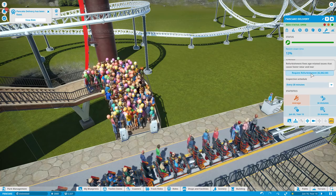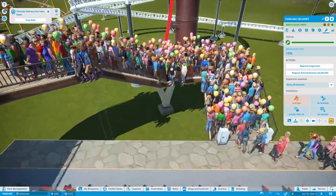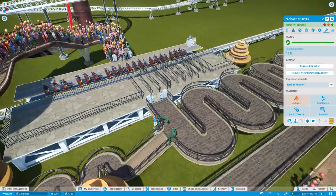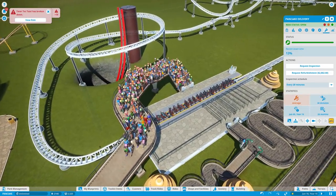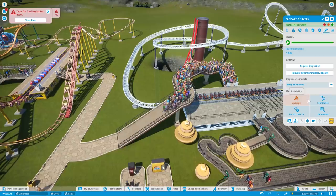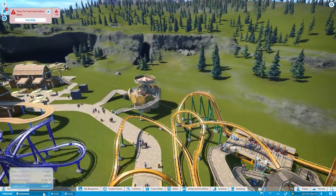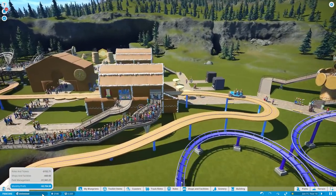I almost knocked this thing off my desk! The entire queue line cleared out because it was fixed. Statistics average — that's 2,000. That's a lot of money. We have a lot of money. Well, technically we have unlimited — but we're actually losing money now.